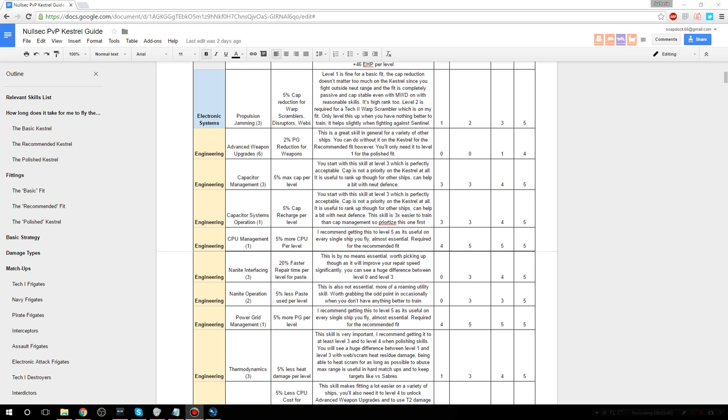Capacitor systems operation is the same story — level 3 from the start is fine. It's three times easier to train than capacitor management, so train this one first if you're upgrading your cap skills. They're not that relevant for the Kestrel but you might want them for other ships. CPU management level 5 is super important for every single ship in the game because it increases your CPU by 5% per level — you'll need to get this to level 5 for the recommended fit. Nanite interfacing is not essential and is pretty expensive at 5 million ISK, so you might not want to buy it straight away.